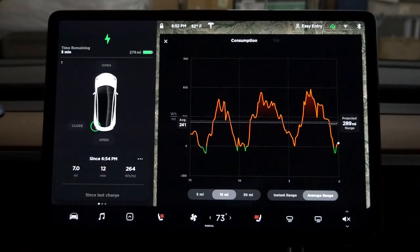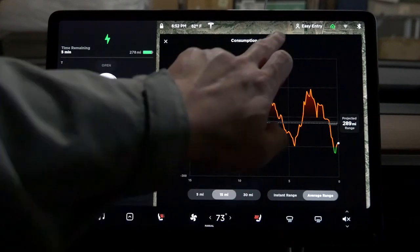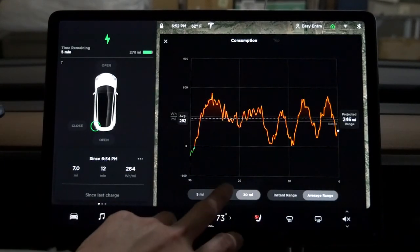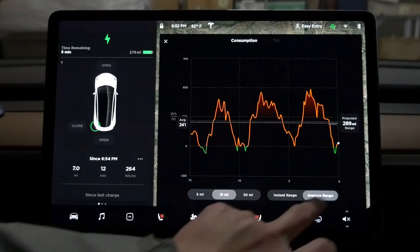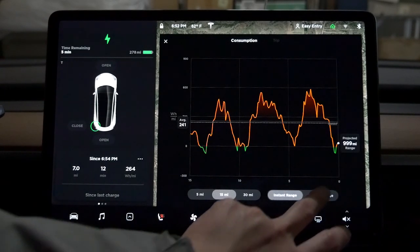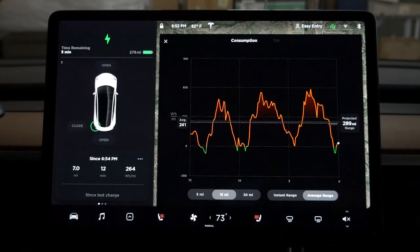Energy is new. Consumption versus trips. So 50 miles - this is a 30-mile range. You have a graph and you can look at instant range or average range. I actually don't know how to read graphs, so I'm just pretending to like it.